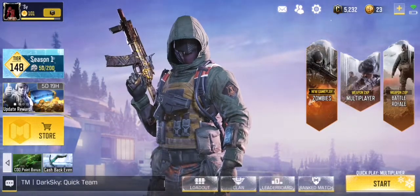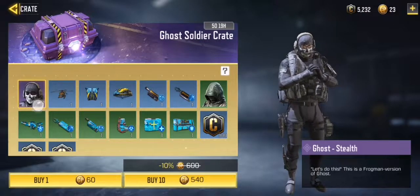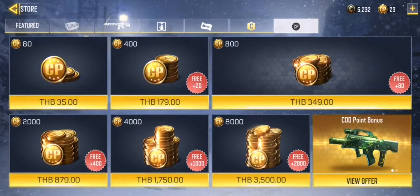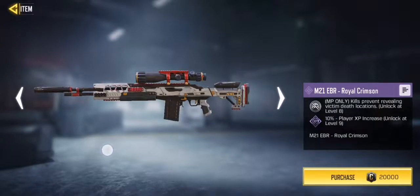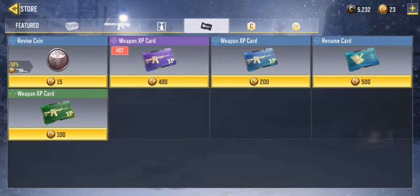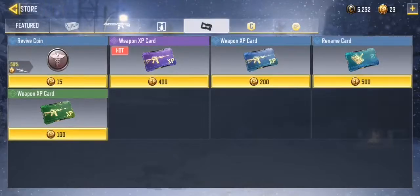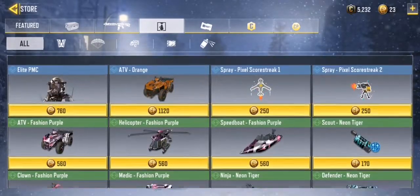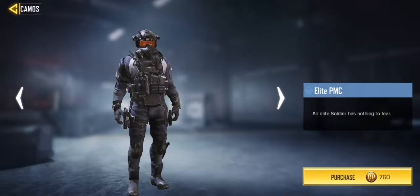Last but not least, the store. Everything looks smooth and polished. You can see all the items — CP looks normal, and they have the Royal Crimson sniper rifle for 20,000 credits. You can also purchase one revival coin for 15 COD points. They've updated the discount display — it used to say minus 10 off, but now it sticks with a different format.